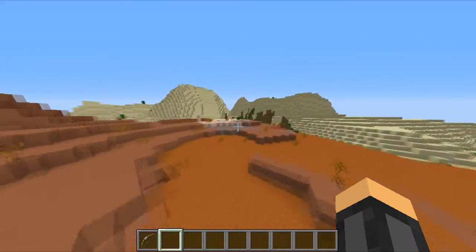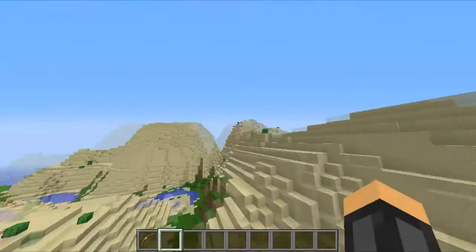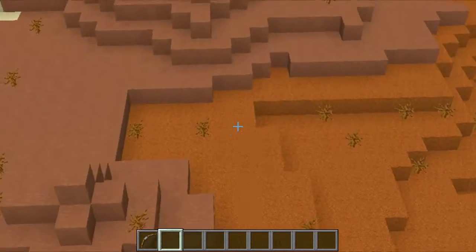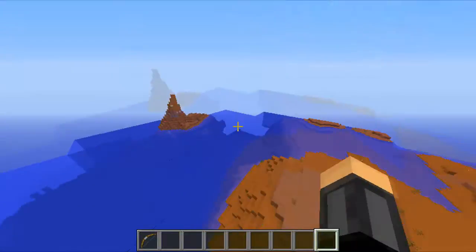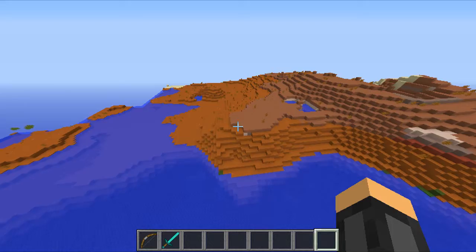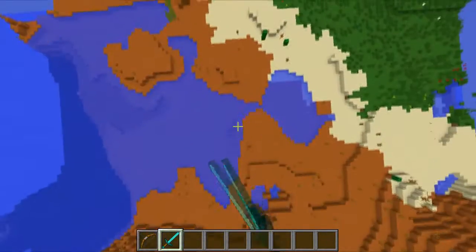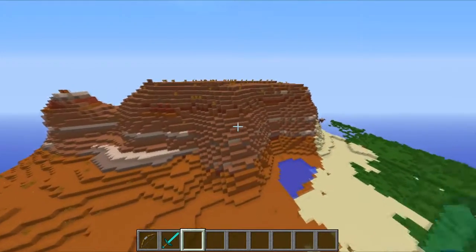When you spawn in this world you should spawn somewhere along a river by a desert, which is good on its own. But mesa biomes are very rare to come across — like ice spike biomes, jungle biomes, and mesa biomes — not as rare as a mushroom biome, but pretty rare. So it's really helpful to know there's one literally at spawn; you almost kind of spawn inside the mesa biome.